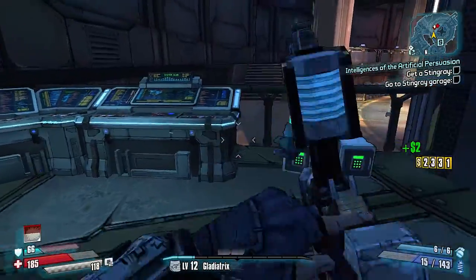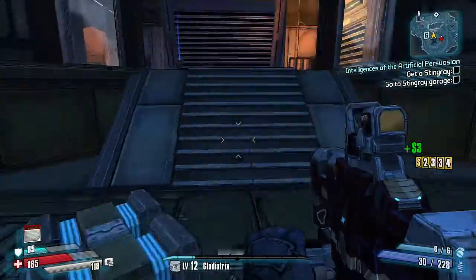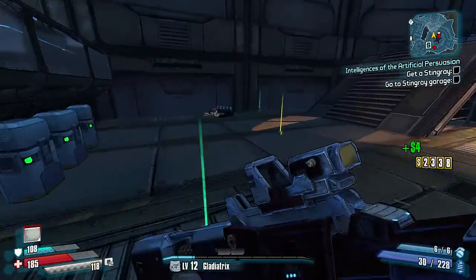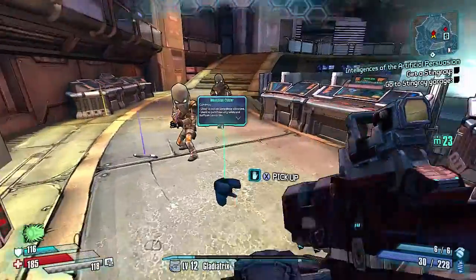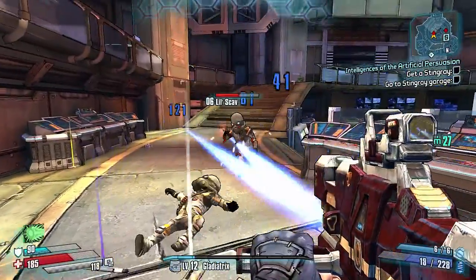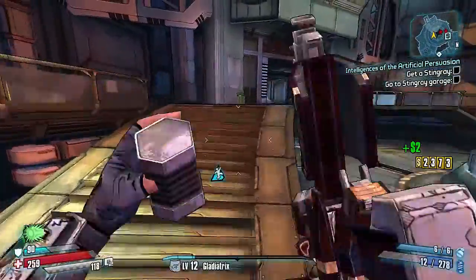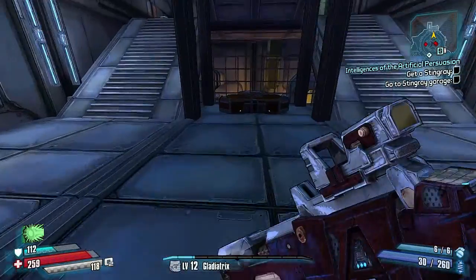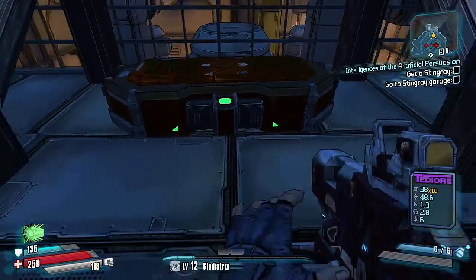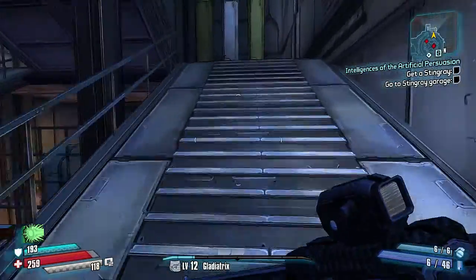They drop a pretty decent amount of Moonstone every time, and you can also come here to loot Moonstone. A lot of Moonstone. Come with the skin class. After you beat them, you want to come up here where we see our second chest. Another chest.